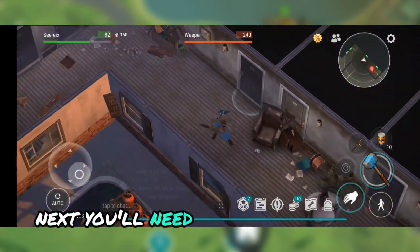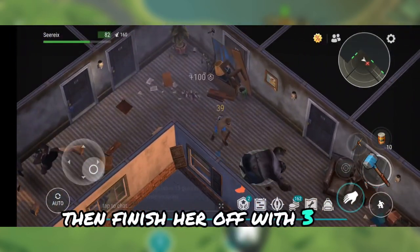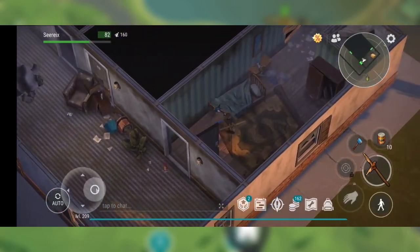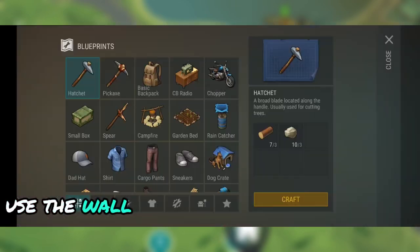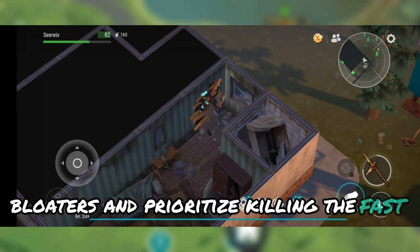Next, you'll need to kill the weeper. Use the skull crusher with a sneak attack, then finish her off with three hits. Avoid her scream to prevent getting stunned. Kill the zombies inside the rooms and craft a hatchet to destroy the blocked door. Use the wall trick with the spear to kill floater bloaters and prioritize killing the fast zombies first.